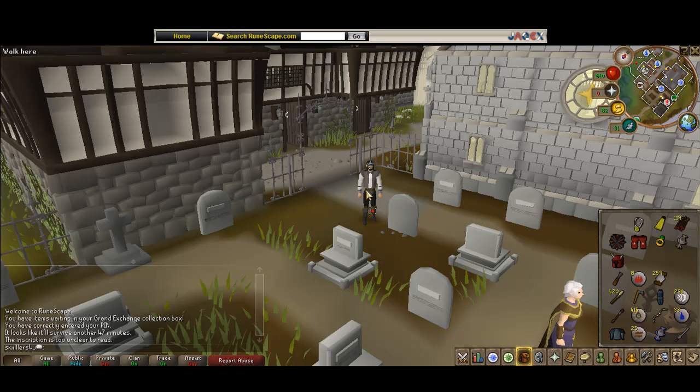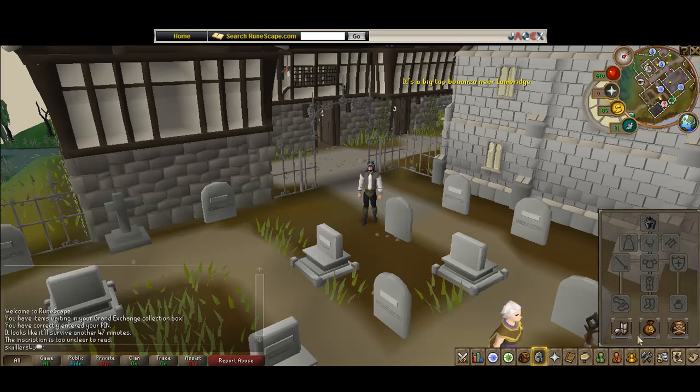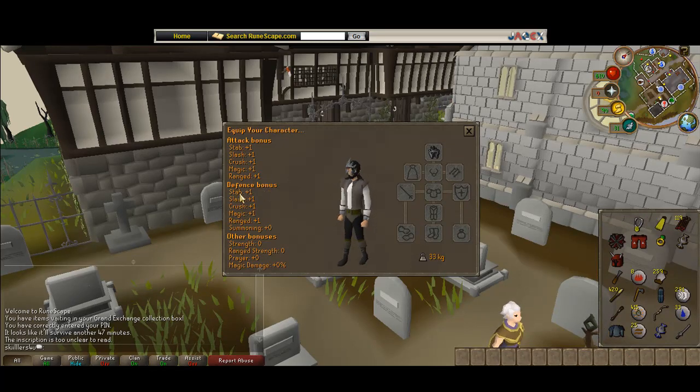This is what it looks like on you. And this is what the damage is: one stab, one slash, one crush, one magic, one ranged - one stab, one slash, one crush, one magic, one ranged, zero summoning, and no other bonuses.